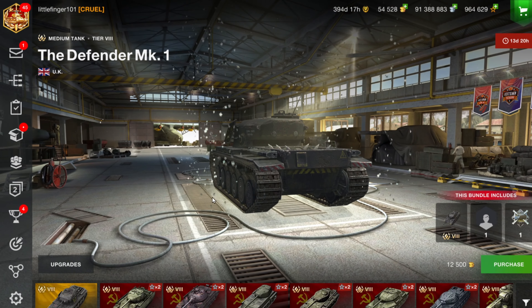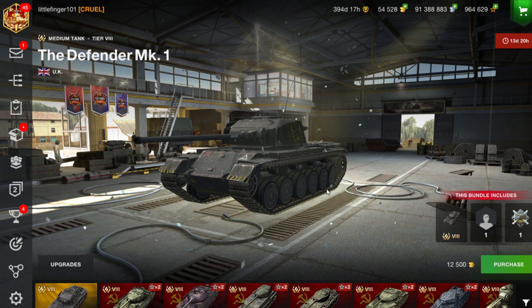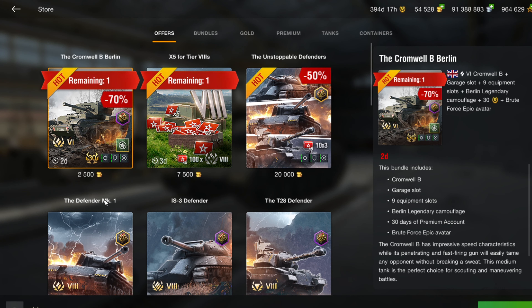The Defenders are back. This is the one I don't have unfortunately — it's still for sale for 12,500 gold. That's one thing Wargaming does: the first time it's typically in crates, the second time it's 15,000, then 12,500, then they drop it to 10,000 and keep dropping it over time. You can get all of them for 20,000 gold.